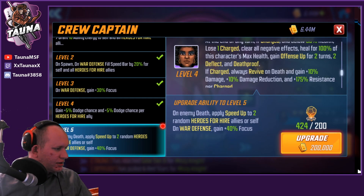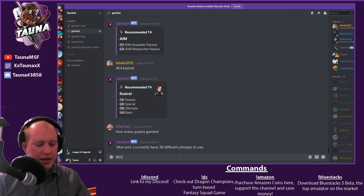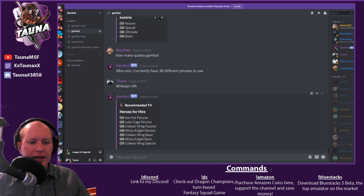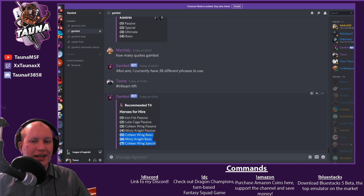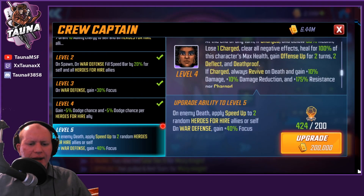Let me jump over to Gambot to show you my priorities for this team. Here are the Tier 4 priorities: Iron Fist passive, Luke Cage passive, Colleen passive, Misty Knight passive — that's fourth. Then Misty Knight basic for the extra defense down and offense up on Colleen, then Colleen special and Colleen basic. The bottom three are really good to have, but not strictly necessary.